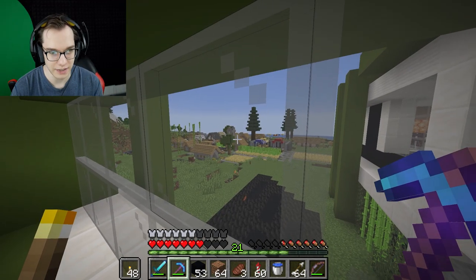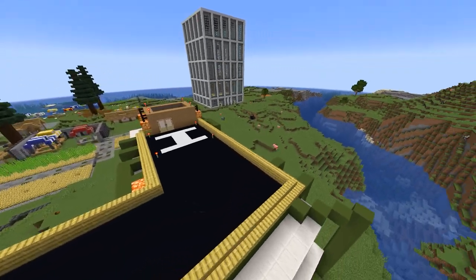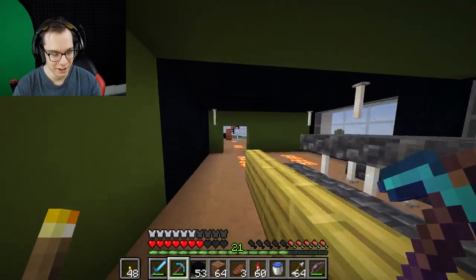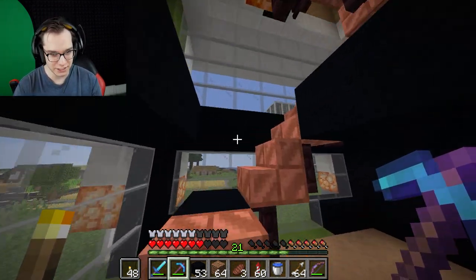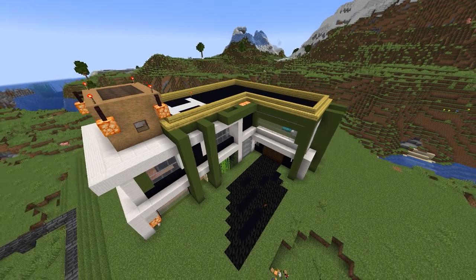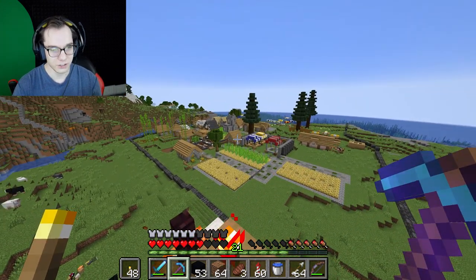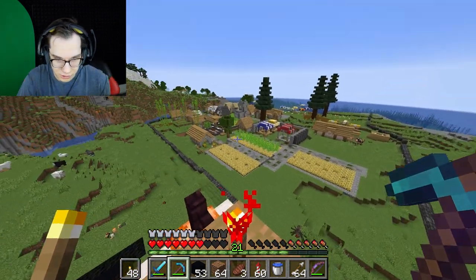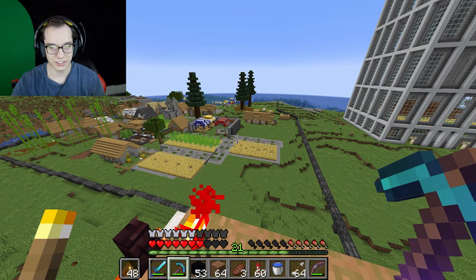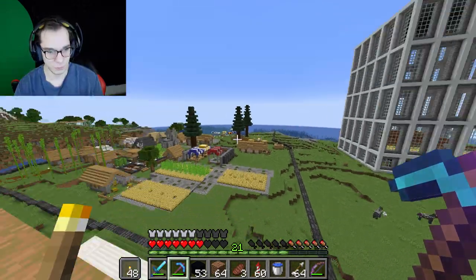Just the perfect amount of windows. Whenever I wake up I can take a look out at my village. This is supposed to be a fireman's chute — I kind of messed it up. Up here I added birch doors and some bamboo. That's my village, and in another video I really want to transform it into a medieval-mixed-with-modern style. Leave a comment if you want to see that. That's my automatic wheat farm that I never really finished.